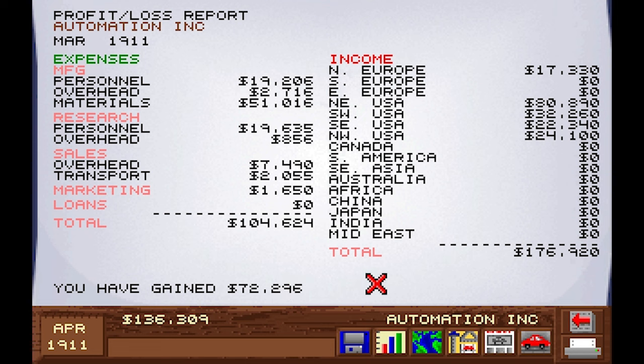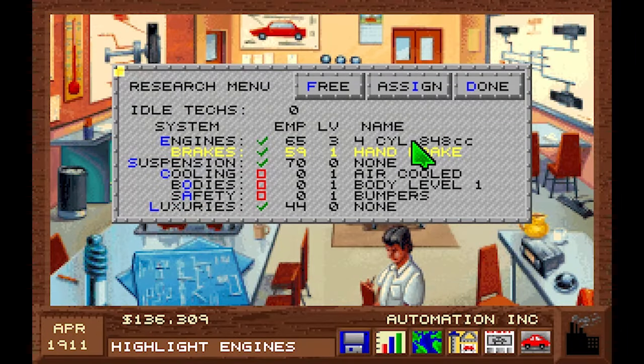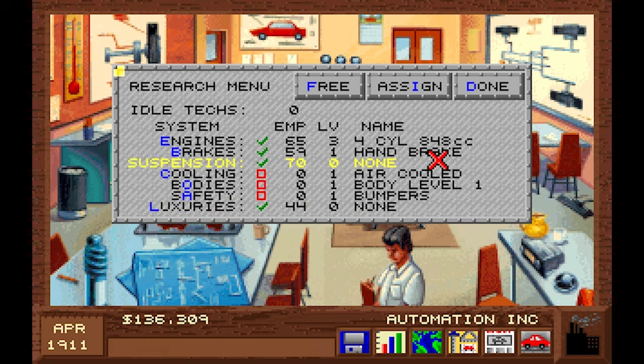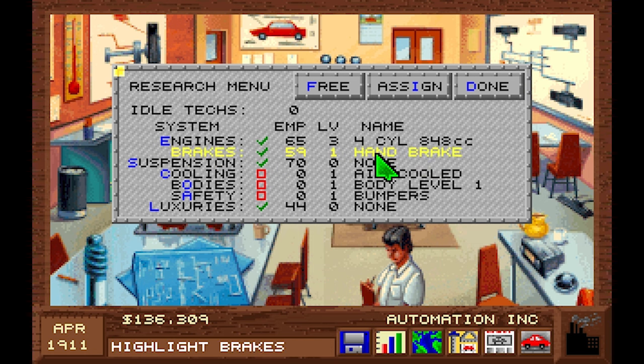Now my only question is: what do we need all the money for? Look — we have a new engine available! Engine number three, four-cylinder, 848cc! Don't get too crazy. We still have no luxuries and no suspension. Who needs suspension? Only 70 people working on it.